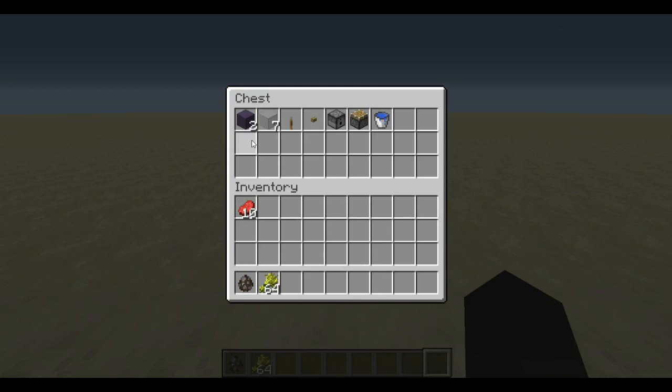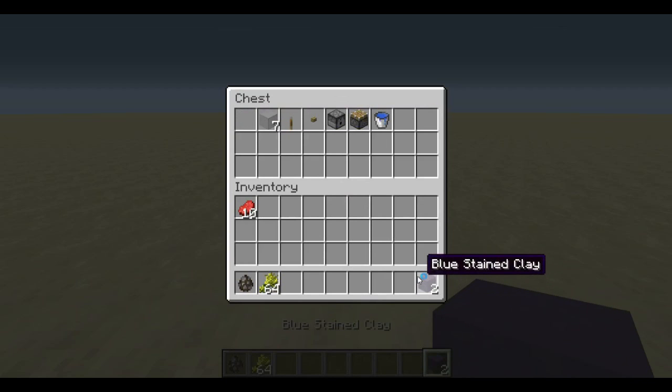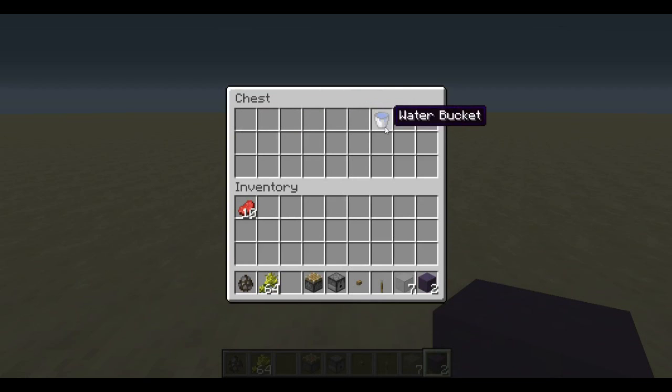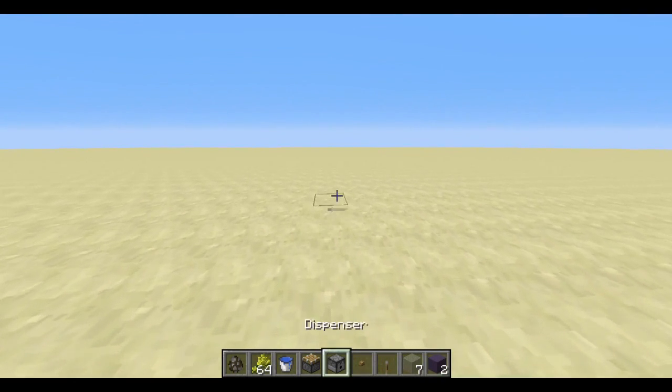Everything you need is in this chest. These are just two separate blocks to put redstone on. I like to use glass so you can see the cows. Lever, button, dispenser, piston, bucket of water. And it's really easy to build.